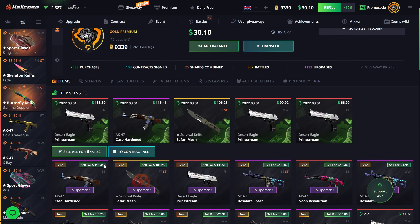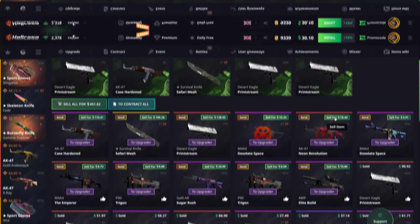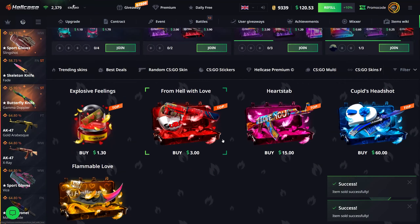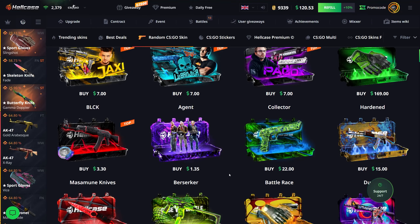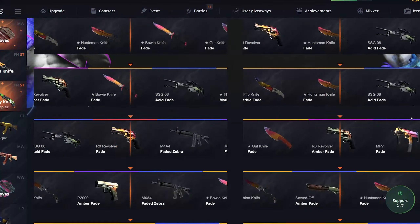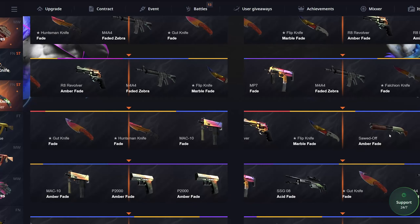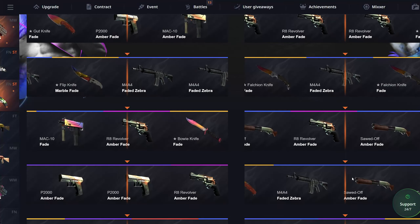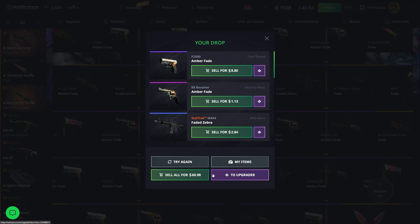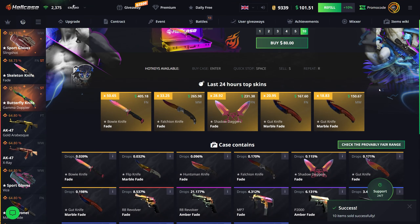Now I'm down to about 450 in my inventory. I'm gonna sell back everything except for a few skins. I have 120 and I'm gonna spam open some cheaper cases, hoping to get a really good ticket. I'll do 10 fade cases — 80 bucks here — hopefully get a fade knife. No knife, 60 dollars back from 80.